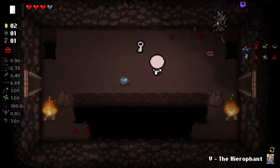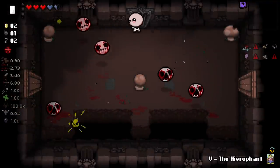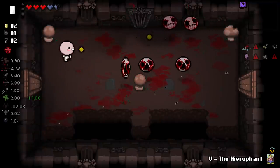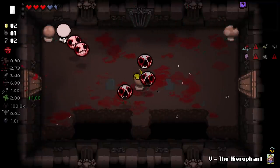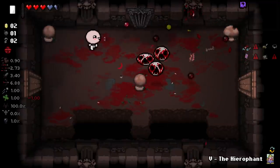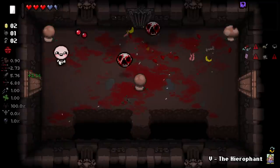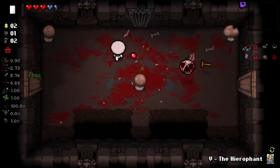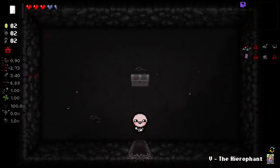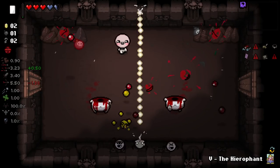Flesh Maidens are like pretty high tier enemies, so they're kind of hard for us to kill. And he's so good at avoiding the Ipecac bombs too. We gulped the trinkets that it gave us - I didn't even realize that. It didn't give us the trinkets, it gulped them for us. There's a good old Tooth Shot in there. We really don't want to be in any long rooms because the Flesh Maidens are going to ruin things for us. We probably want a better card soon - this is a good card but 12 room charge is a lot.